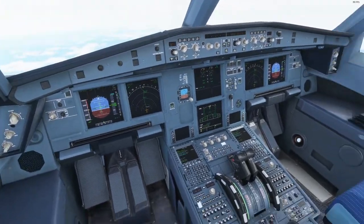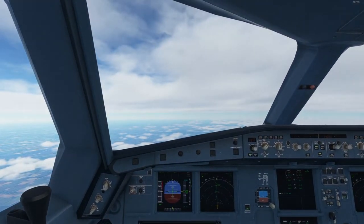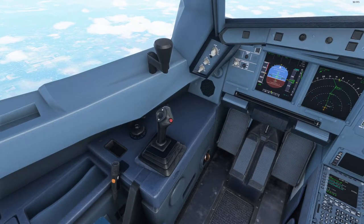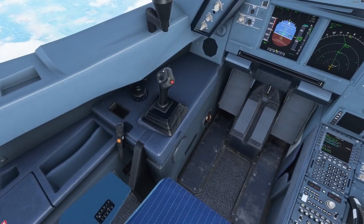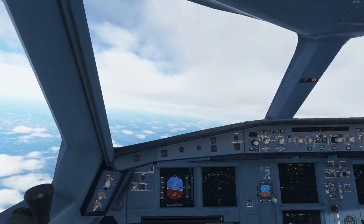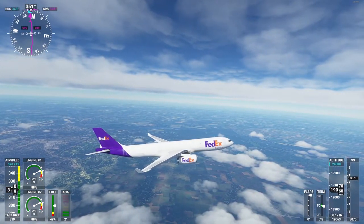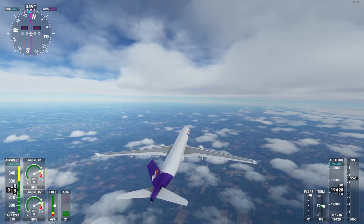If you don't catch that speed bug quickly, it'll keep accelerating and you'll be going way too fast to make the landing. The problem is you can't use the speed brakes to slow down, or if you do, you probably won't be able to retract them. A few other minor bugs: apparently the rubber on the side stick is the wrong color — it should be blue. There's no icing on the outside even when it's really cold, and apparently the rudder is too sensitive.